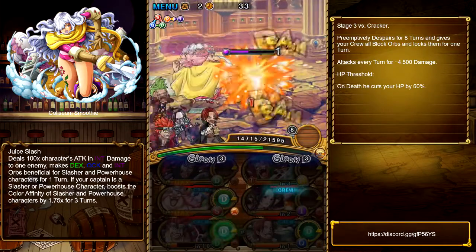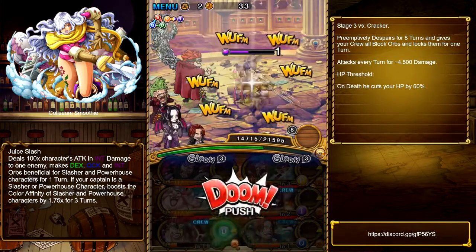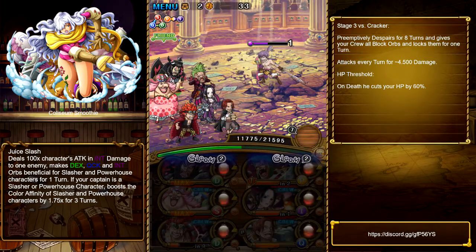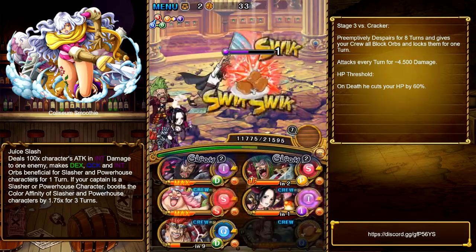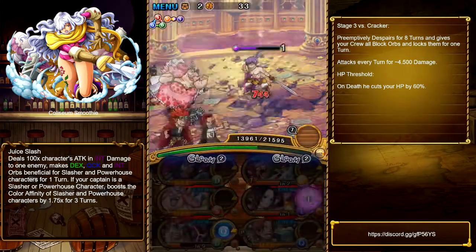What you can do, as you can see here, is go and try to fish for some recovery orbs and of course heal with every one you get.